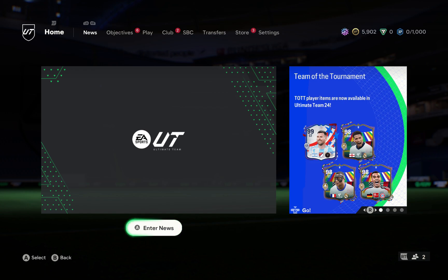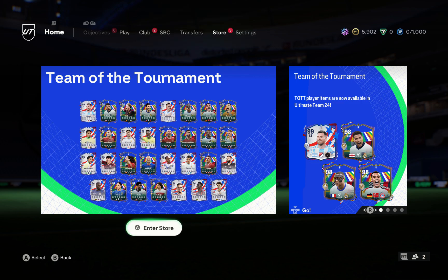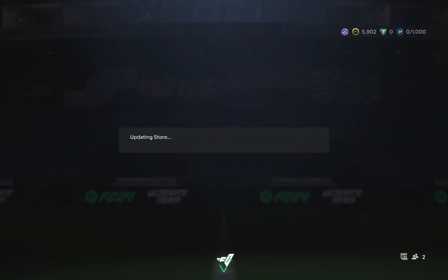Or you can just buy the Haaland. But let me teach you the easy way at first — you can just go on the store right there and open the packs. So if your luck is good, you will get a Haaland.